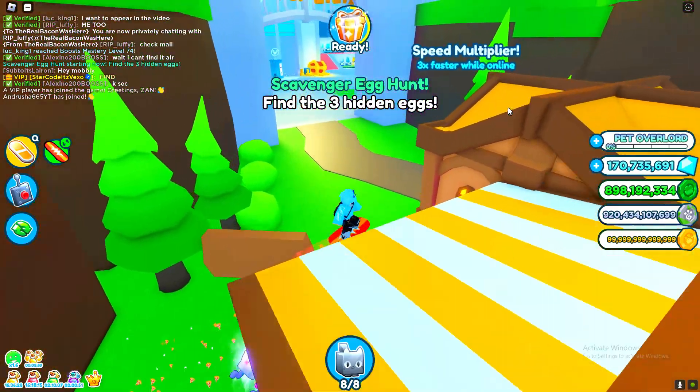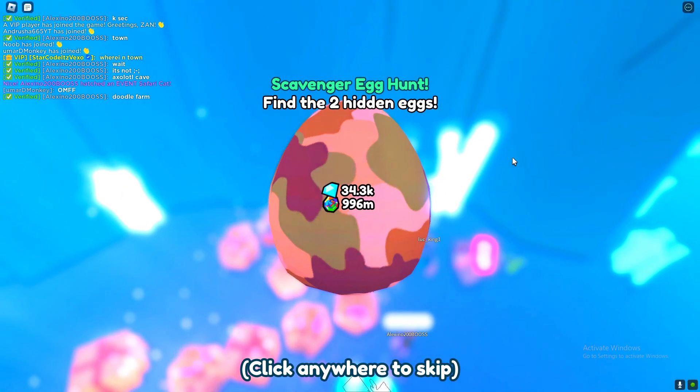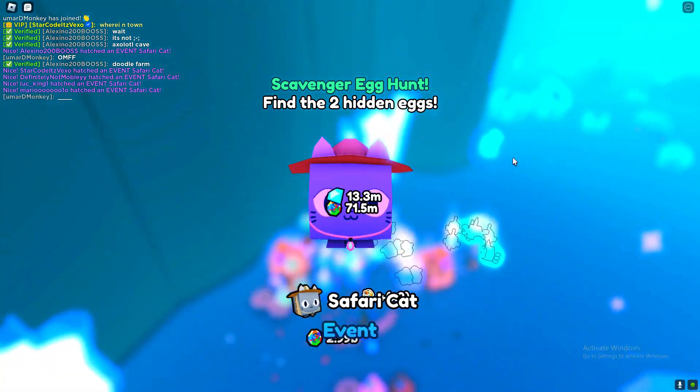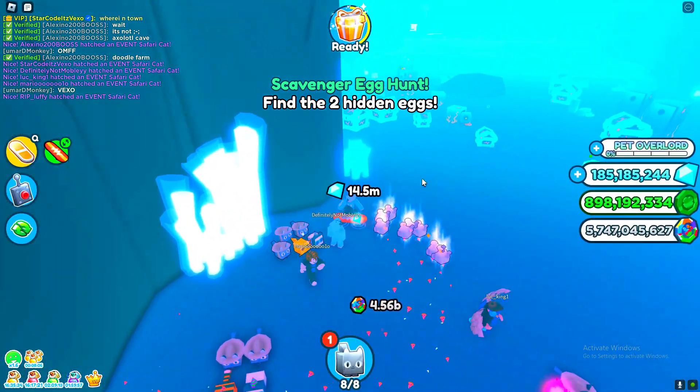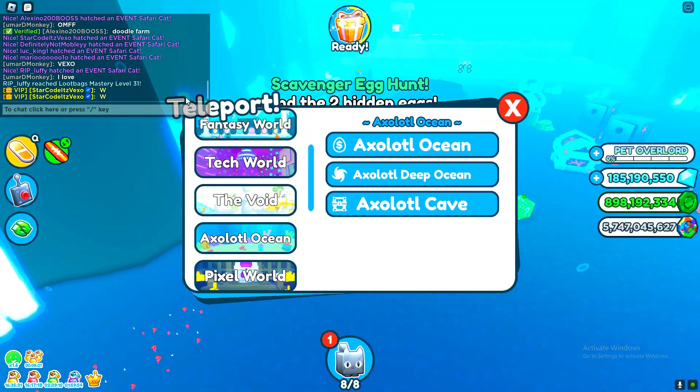The first egg is in the Axolotl Cave — go ahead and get it. There we go! As you can see, we got a safari cat. Pretty cool! That's where the first one is.